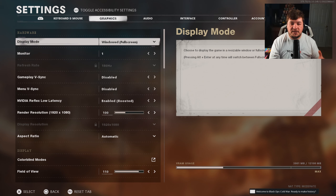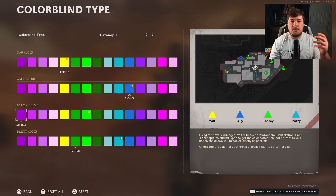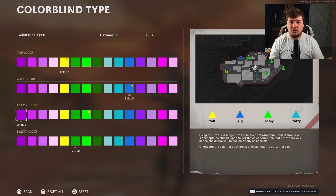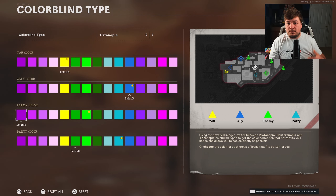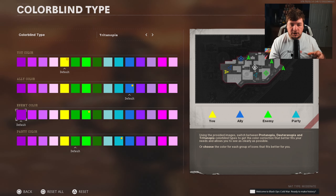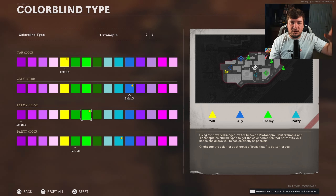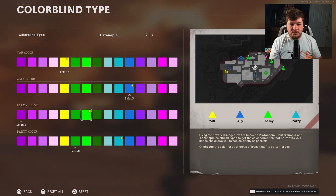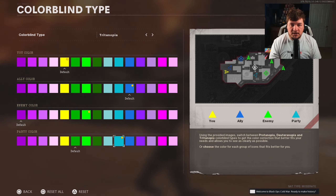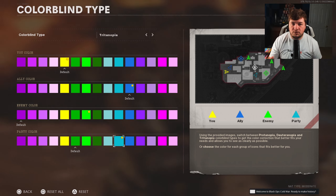Over here in graphics — I am on PC but there are plenty of settings you also have access to on console. Scrolling down to display, you're going to have colorblind modes. I get a lot of questions regarding this — this is how you change your hit markers. My colorblind type is Tritanopia, which is the most vibrant color scheme in the game. I have myself set to yellow, my ally color meaning friendlies is blue, my enemy color is lime green — that stands out a ton, especially the nameplate, so you'll see enemies much better. Party color, meaning anyone you're playing with, is a lighter shade of blue, so you can distinguish between allies and enemies.